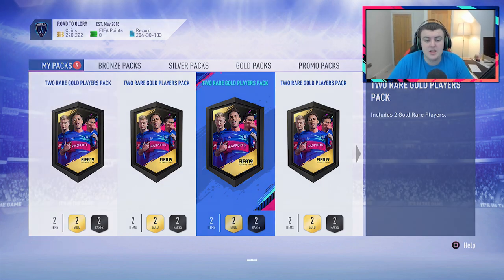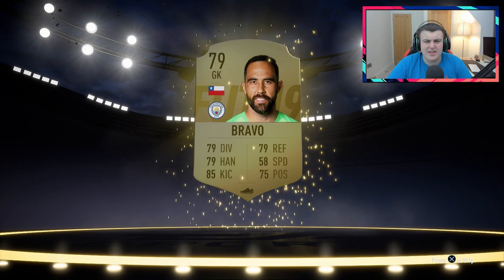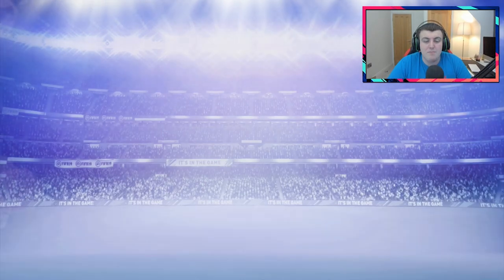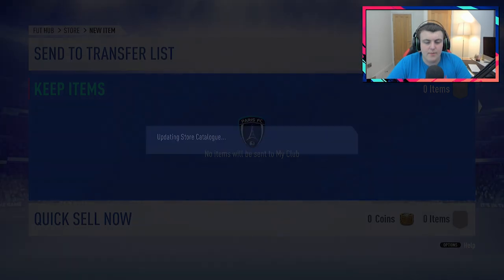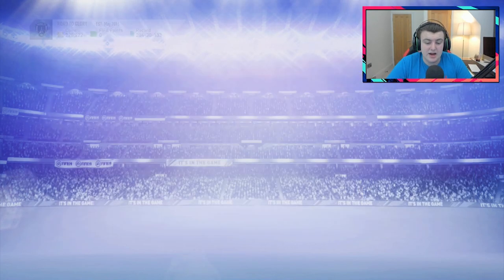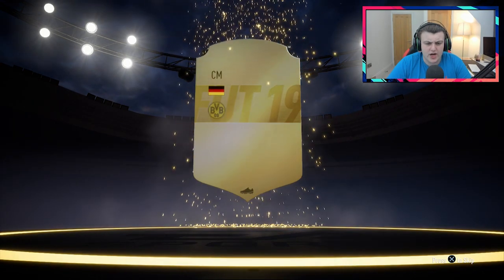Let's go ahead and open these packs and see if we can get ourselves some decent pulls from 10 gold upgrade packs. Anything that will help me better my team — if we pack anything like a Benachia, an Alexandro, a Matuidi, anything like that to then go and sell the players I have, that is a massive bonus. All the duplicates are tradable because I went through and cleared out all my club of the rares to put into these packs. So hopefully we don't get any duplicate untradeable players.